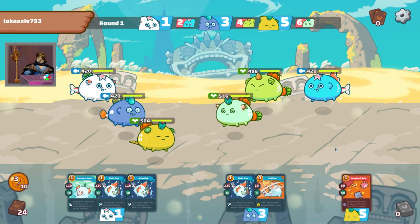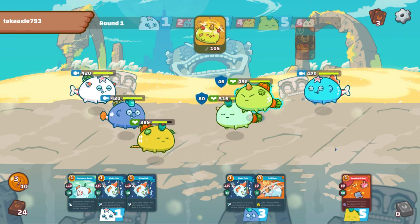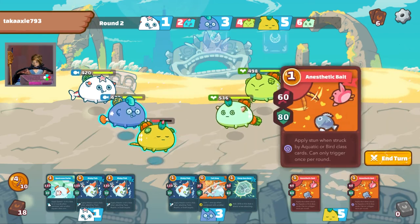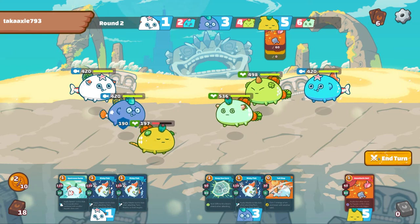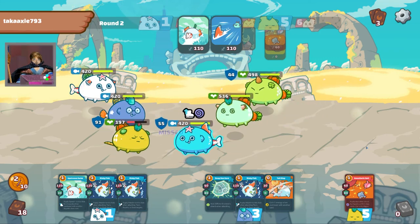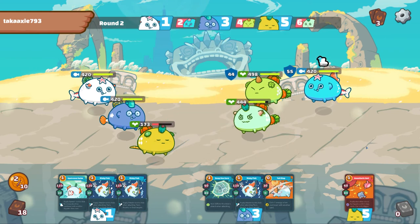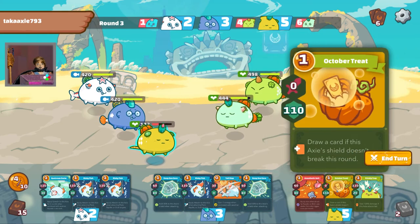I'm going to skip the first turn again - do you see how this strategy is working out for me? Playing Carrot Hammer and Vegetal Bite ensures that you get the energy somehow, either by stealing from your opponent or when your opponent tries to break your shield. I'm going to shield up my plant for this round since I know my opponent gained some energy in the previous round. The Anesthetic Bait works like a charm in saving me from this aqua.